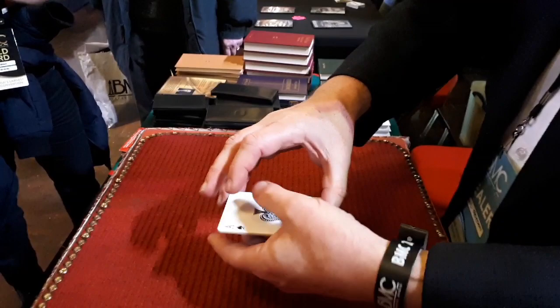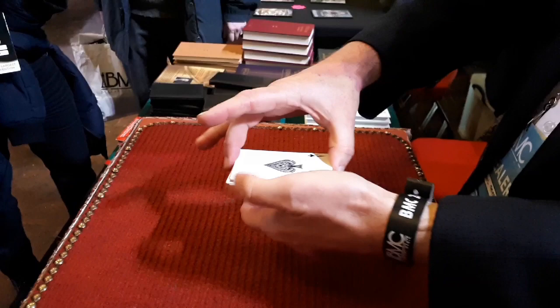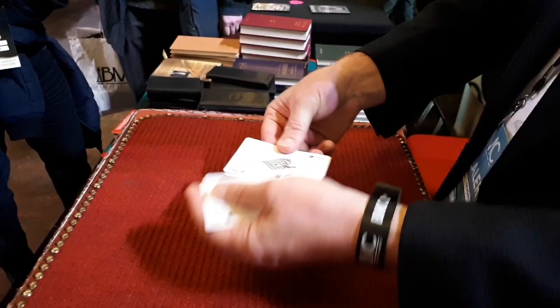Now the magic is this. I'm going to mix them face up and face down. One, two, three, four, five. Is that fair? It's fair. Watch this. If I take this ace here and snap it, the magic has happened, because these have now all turned face up.